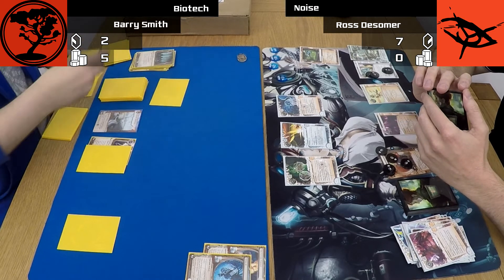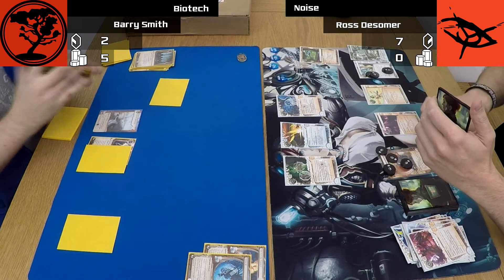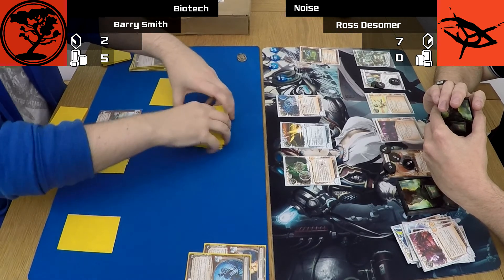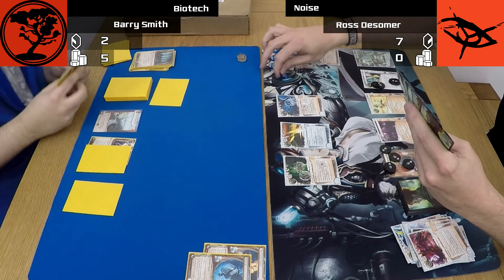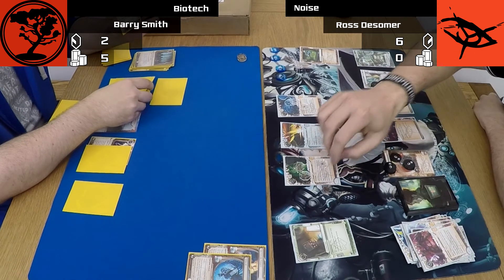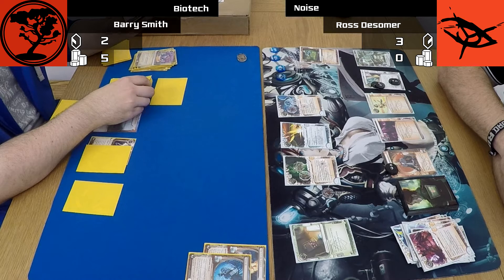Now there he goes over the threshold of seven credits. Seven credits is what it takes to install Hades Shard. I've definitely binned agendas into archives with the idea to bring them back with Jackson. However, if he installs Hades and uses it immediately, I wouldn't have a chance to use Jackson — and I think there was probably five points in there and not much I could do. So whenever you're playing against anybody you think has Hades Shard, always be aware that if they have seven credits and it's their turn, they'll be able to install and use it before you can retrieve any agendas from archives.